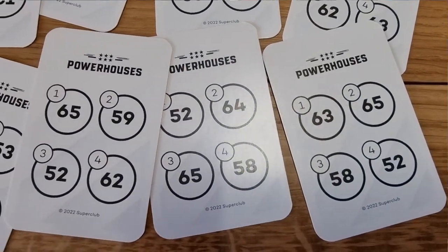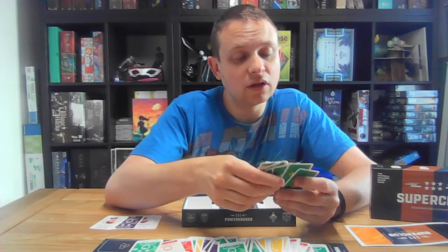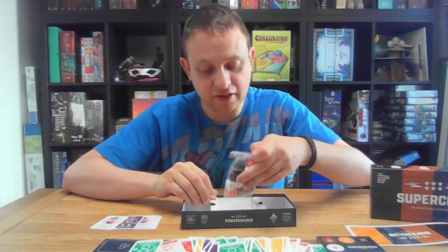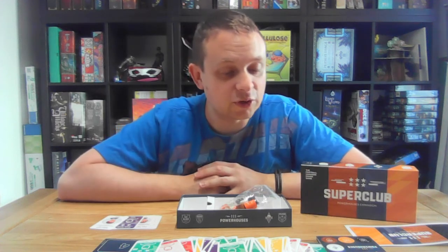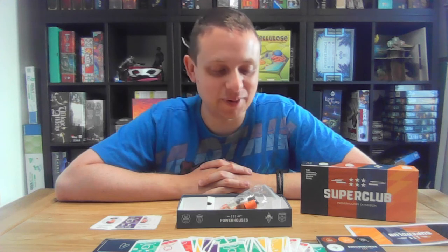These are just going to be the values of the powerhouse clubs depending on which one's one, two, three, or four. We've got their tokens to track them on the points table, and then they have their own season marker, point marker, and their assigned die. It's a small expansion to an existing game so there's not a huge amount of components, but it definitely looks like it's going to add a lot of gameplay and help Super Club get to the table a lot more. We're never going to get three, four, five, six players around the table, sadly, so the ability to have the game simulated in a far more interesting way than just rolling a dice is going to make it far more attractive to table.